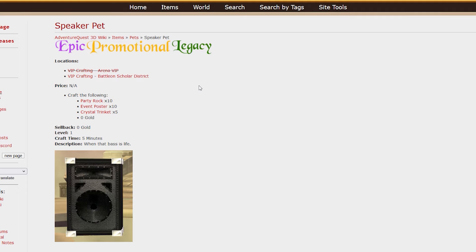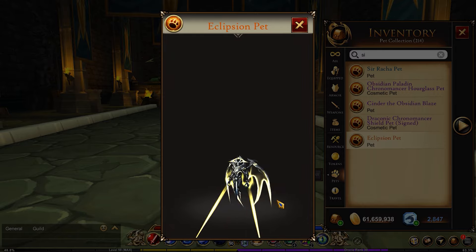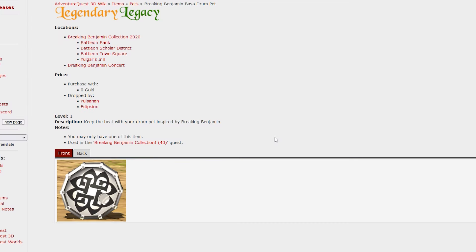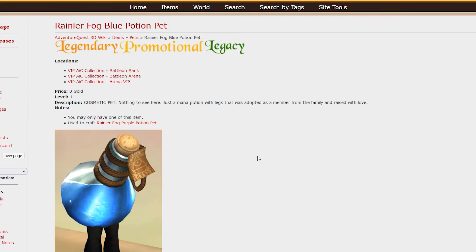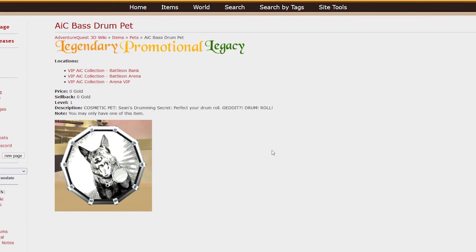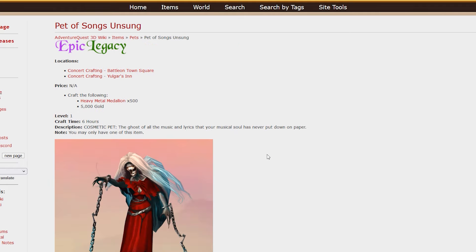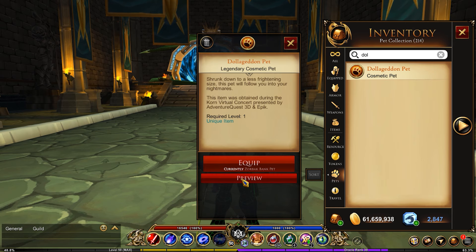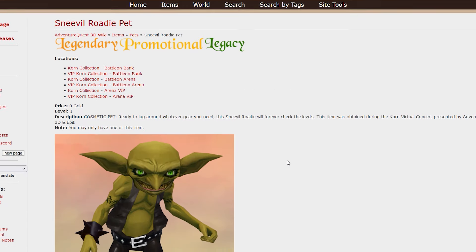Now we're getting into the concert pets. There's the Speaker pet, the Pulsarian pet, the Eclipsean pet, the Oculux Follower, the Breaking Benjamin Bass Drum Pet, the Rainer Fog Purple Potion Pet — which is kind of weird — and also a blue version and a red version of that. There's the Alice in Chains Bass Drum Pet, the Pet of Songs Unsung, the Boombox Pet, the Dolageddon Pet — one of my favorites — the Korn Bass Drum Pet, and the Sneevel Roadie Pet.